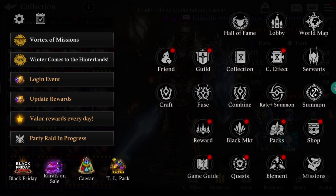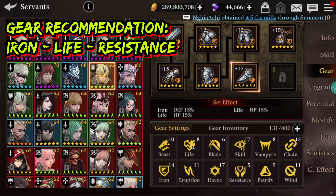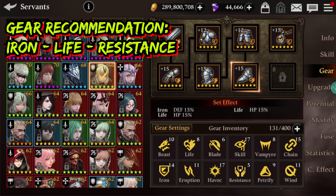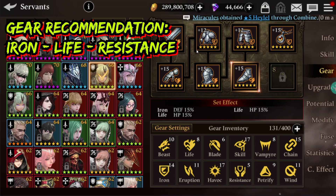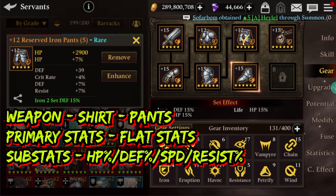Now let's move on to what sort of gears we can provide to this amazing unit. As a tank, iron and the life gear sets are the primary gears. You can go with the resistance gears as well — higher resist will also make a tank really stronger. When it comes to the weapons, shirt and pants, primary stats are flat stats, no need to worry about that. But when it comes to the substats, you need to focus on HP percentage boost, defense percentage boost, speed boost, and resist percentage boost — these are the four stats you really need to work on.